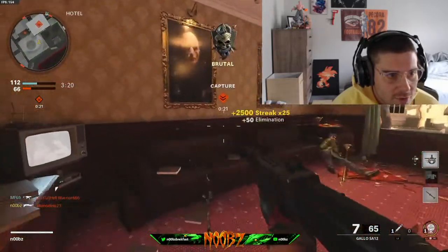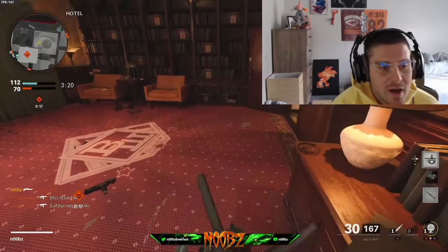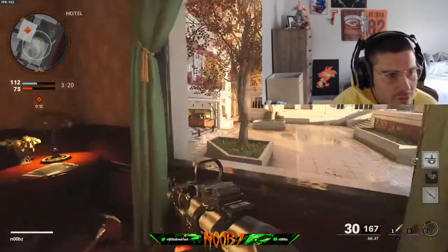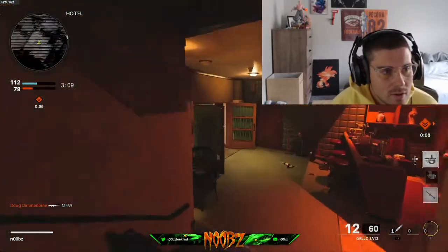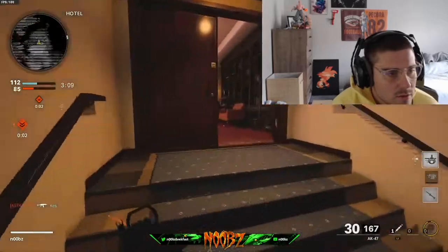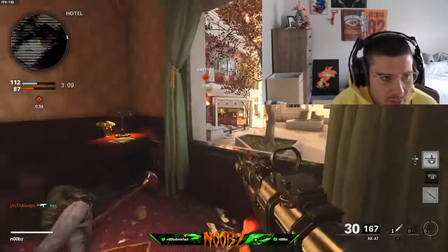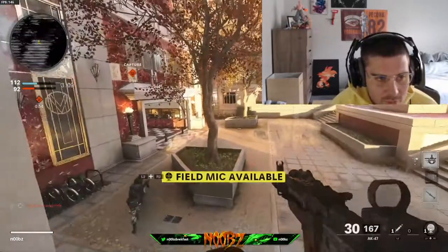Walks right past us — free kill for 25. We're five off and we saw that guy from before, I think he's gonna come in here. Field mic down — I don't use this thing enough, man. I always run it but I forget to put it down. I like the field mic. All my teammates use the trophy system so I can be a little selfish with the field mic, especially when we're on a 25 streak. I think I just kind of play this window from here.